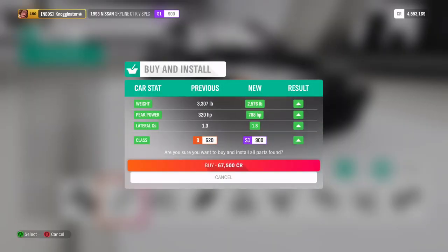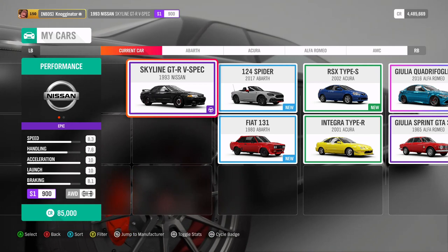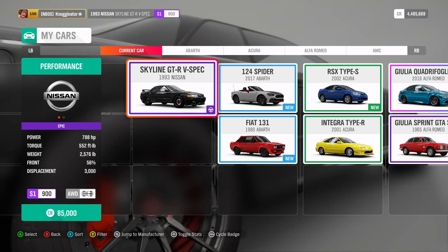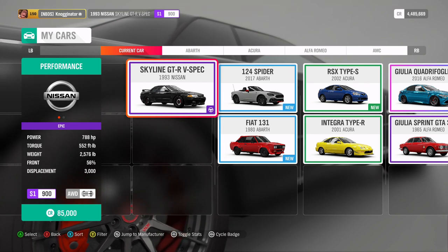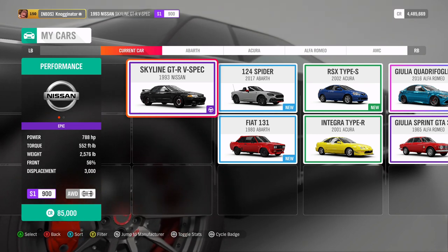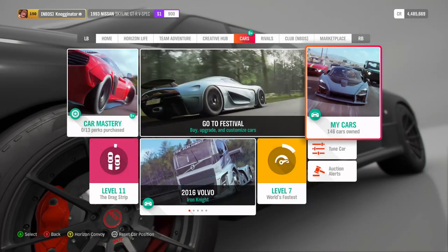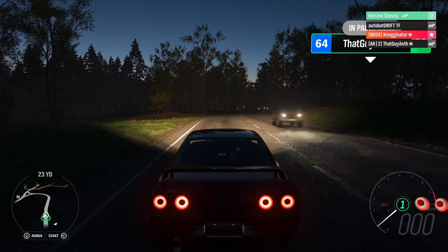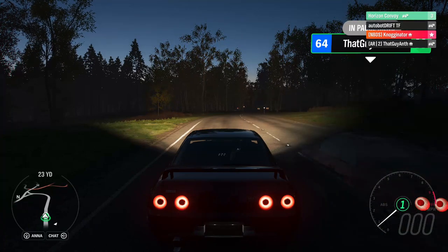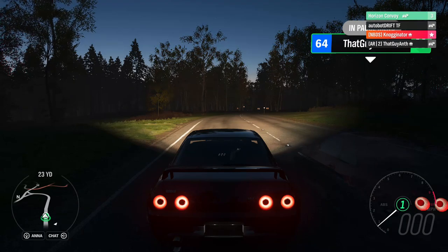I like my build. It's not the craziest thing in the world, but going in generational order: I am sitting at 788 horsepower, 552 torque, 2,500 pounds — that is my R32. The R33 has 672 horsepower, 541 pound-feet of torque at 2,600 pounds.